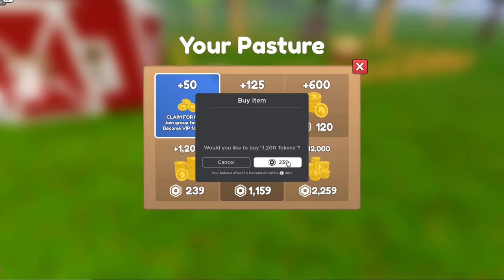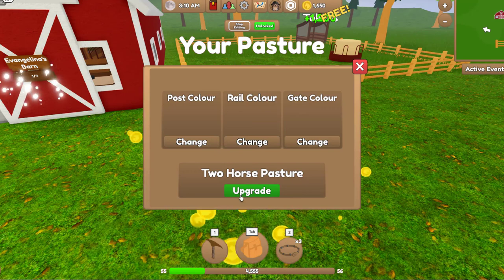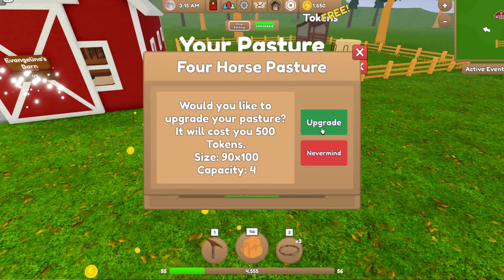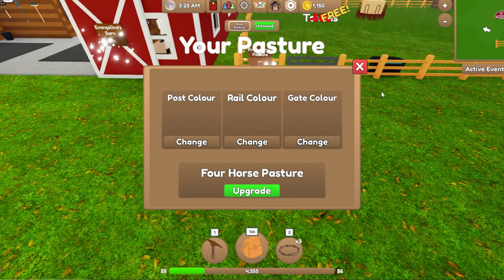So we can actually get some stuff — I can actually show you. I know I just cheated, but it's all right. Two-horse pasture upgrade — this only costs 500, so let's do it. Four-horse pasture — so we've got two now.